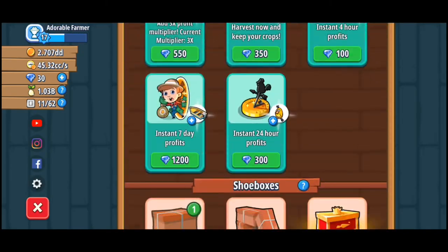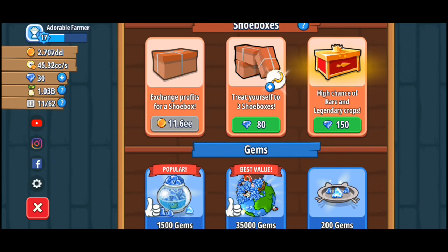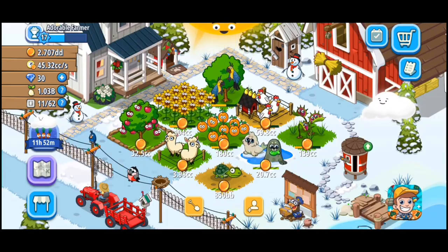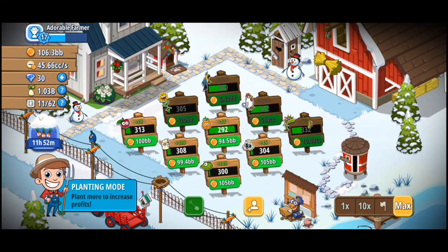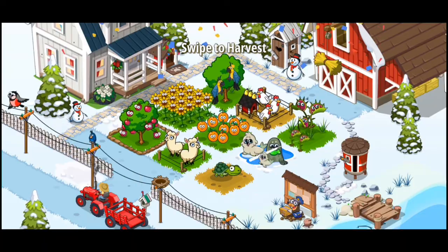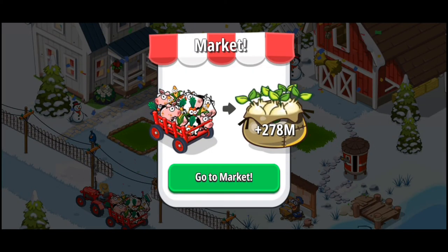Let me open a shoebox and you will see. I don't have gems right now because I upgraded my silo with them. Don't spend gems on the shoeboxes, at least at first — try to upgrade your silo as big as you can. Now I will touch the market. Harvest now — every 24 hours you can harvest and you don't need to watch an ad. If you want to harvest faster than 24 hours, you will need to watch an ad to do that.